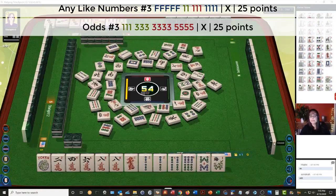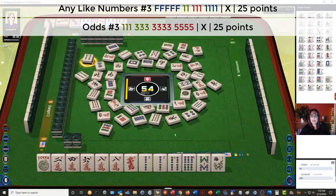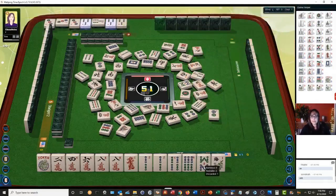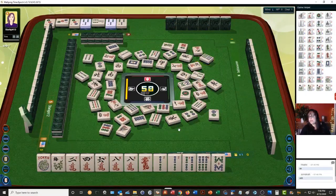Eight dots. We still do have potential for that pair hand, but we'd have to throw away a joker. Four bamboos. We'll pass. One bamboo — oh, they could be playing little odds: 1, 3, 3, 5. But they wouldn't need a 1 BAM — they'd need a 1 dot and a 5 BAM, and there's one of each out. Six bamboos. We'll pass. If we play the concealed hand, we wouldn't be able to claim that anyway.